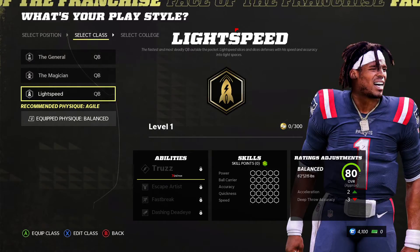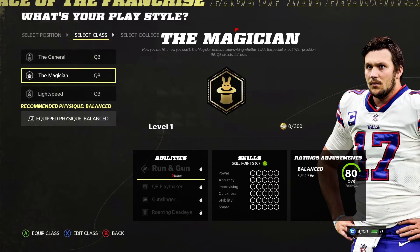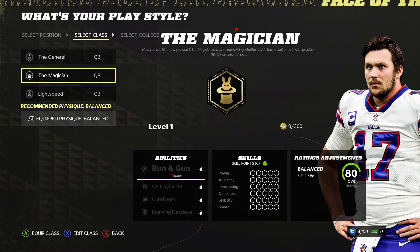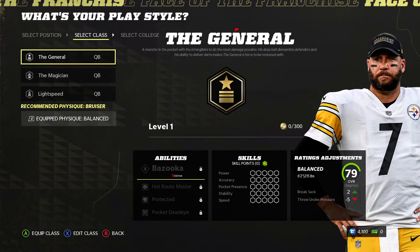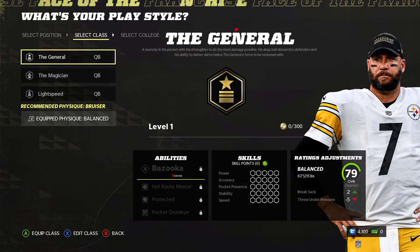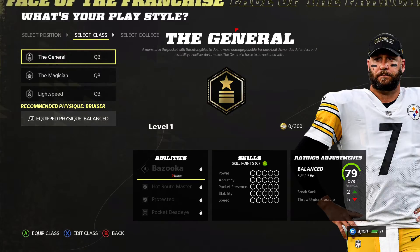The fastest and most deadly quarterback outside the pocket: Lightspeed slices and dices defense with speed and accuracy in tight spaces. Magician — now you see him, now you don't. The Magician excels at improvising whether inside the pocket or out, dissecting defenses with precision. The General: monster in the pocket with intangibles to do the most damage possible — his deep ball dismantles defenders and his ability to deliver darts makes him a force to be reckoned with.